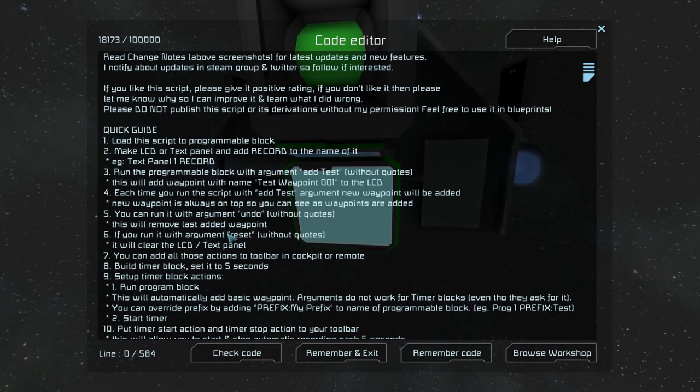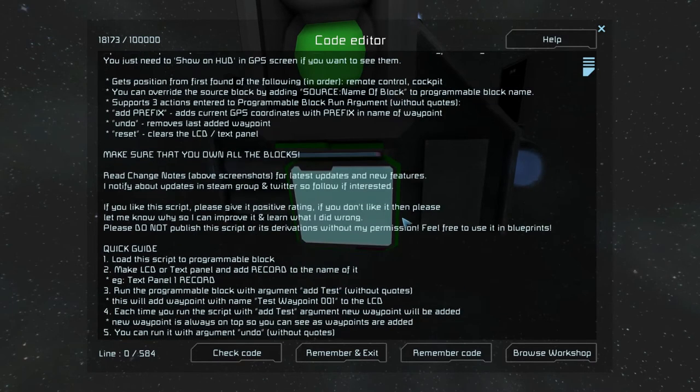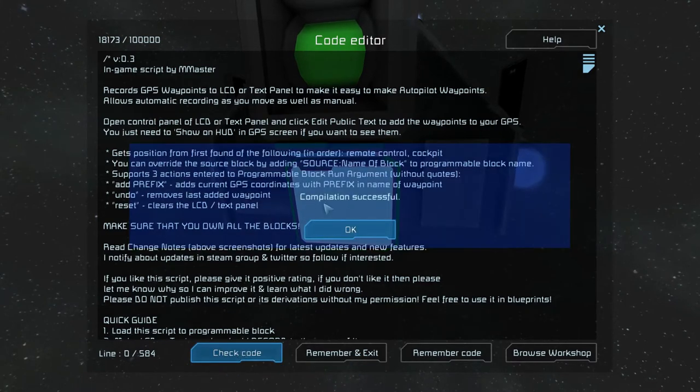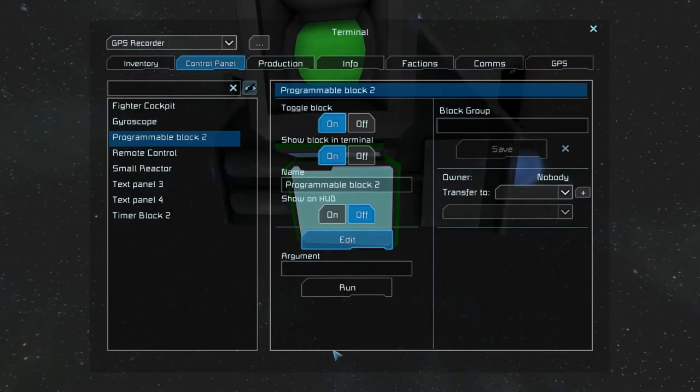You will see the script with some instructions. There is a quick guide explaining everything — I recommend you read it. Just click Check Code. 'Compilation successful' means that everything is fine. Click Remember and exit, and you are done.